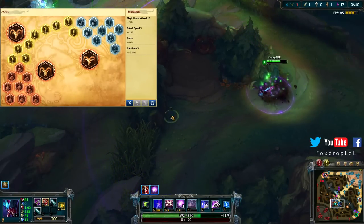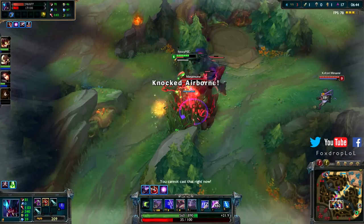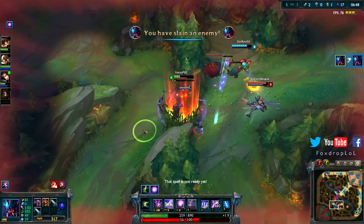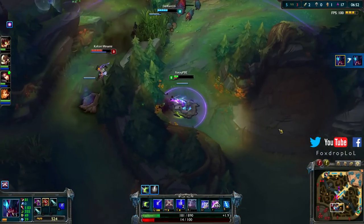For your runes I'd recommend taking attack speed reds, armor yellows, 3 MR blues and 6 CDR blues, and attack speed quints. Alternatively you can take attack speed reds and AD quints, or you can just go for a full AD page. These rune page setups are the best ones to help you through the jungle early and to set you up for the mid and late game.